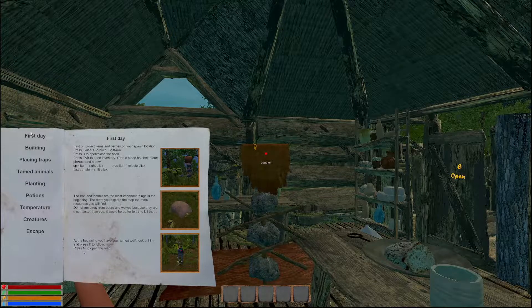We start off in the house. First day tells you what you can use: E to interact, C to crouch, shift to run, B to open and close your book, tab to open inventory. I want you to craft a hatchet, pickaxe and a bow. You can split items by right clicking, drop items with middle click, fast transfer with shift click.